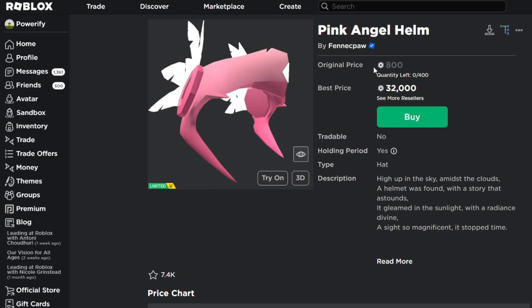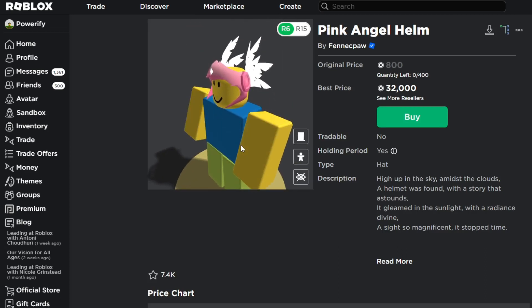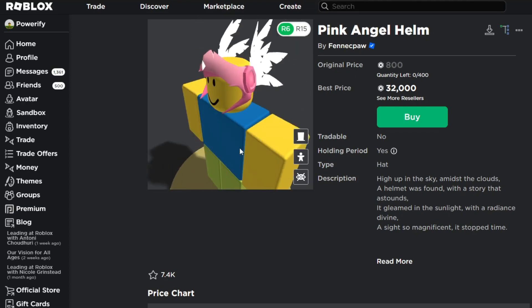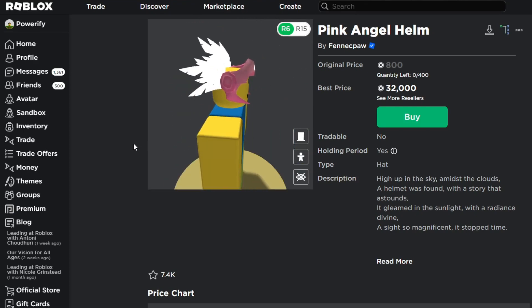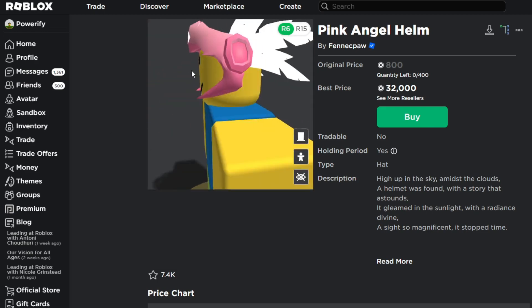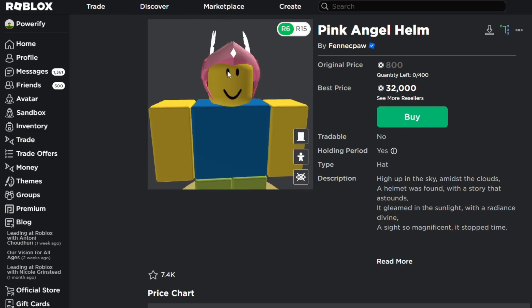Next we have the Pink Angel Helmet — this is really cool and nice. They were going for that Pink Vulk look from the Metaverse Champions event that Roblox did, but they never actually made a Pink Vulk. So I guess they remade their own Pink Vulk, and this is really nice. I think the colors on this are amazing. They could have done a little more with the feathers, but I still like the colors of pink on here. This one isn't my favorite, but I like the effort that went into it.